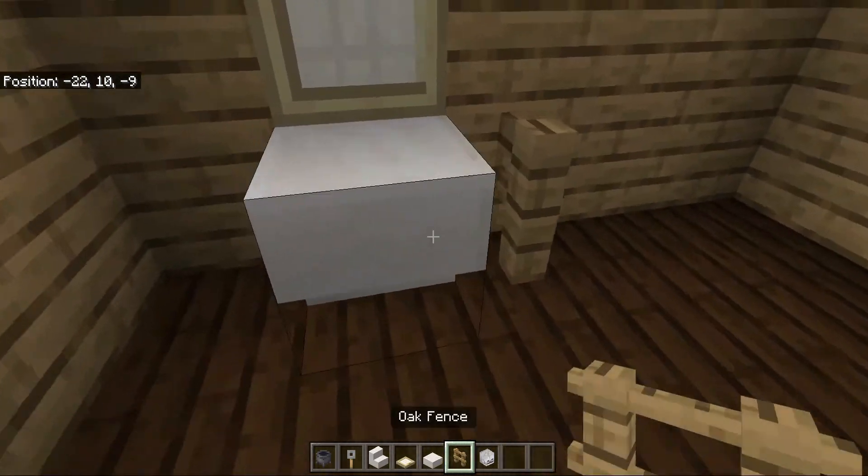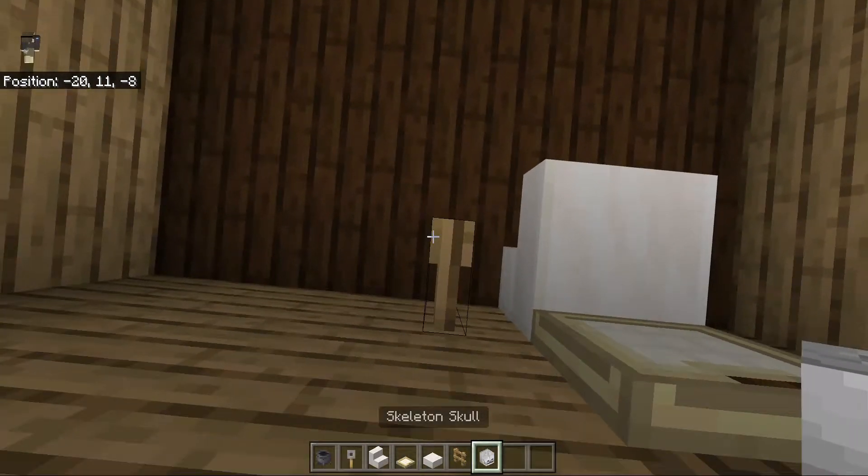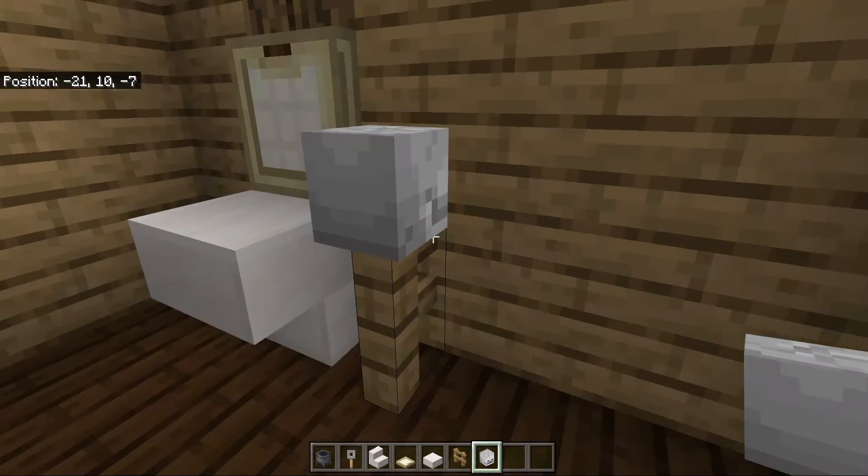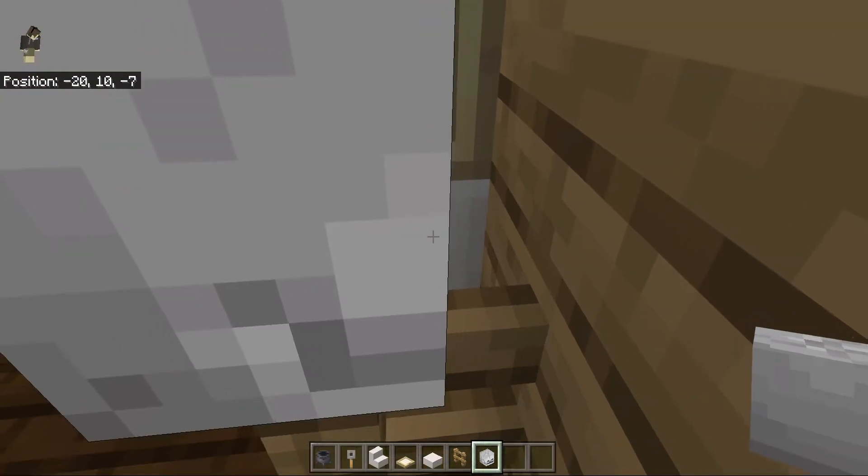If you can afford it, put an oak fence here and a backwards skeleton skull right there — it looks like toilet paper.